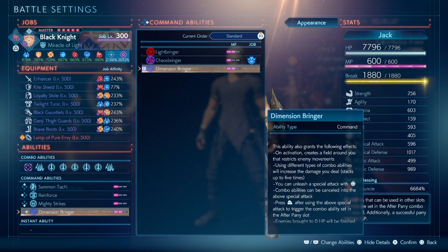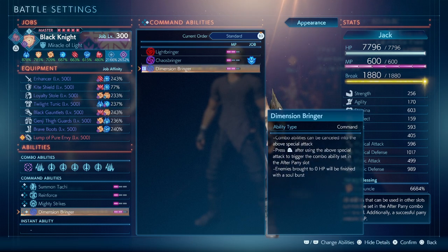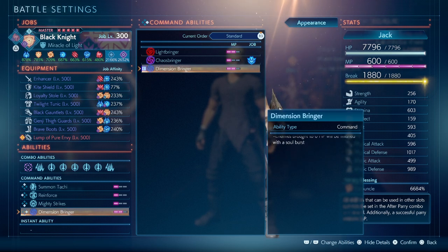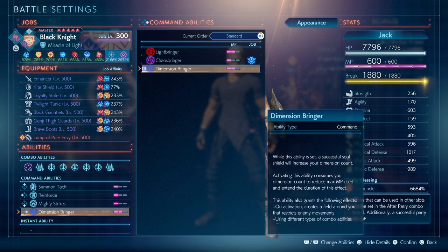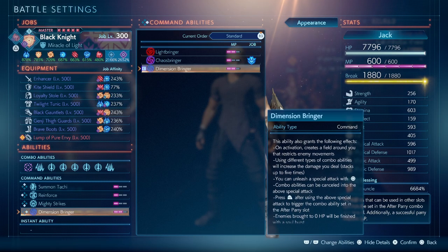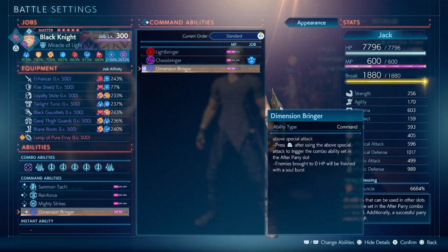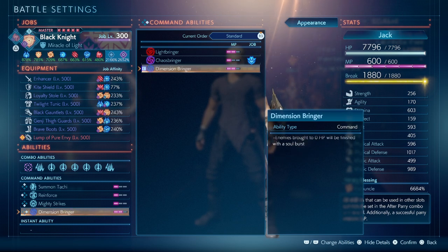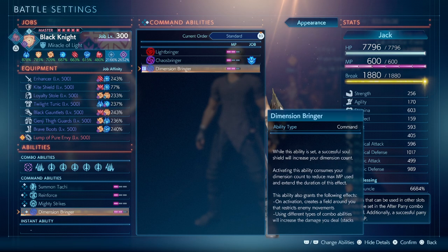The maximum number of stacks is 20, and once you have them, the command ability cost will be around one bar. The depletion rate will also be the same. If you have command abilities that reduce cost — like the 400 Void Knight — that will also help. If you have Leviathan's Blessing or the 600 Cyclic Warrior, you won't spend as much on using the Dimension Bringer. That's why some builds can spam the Dimension Bringer. Also, the normal rule for any bringer applies: when you kill a normal enemy, it will end with a soul burst.